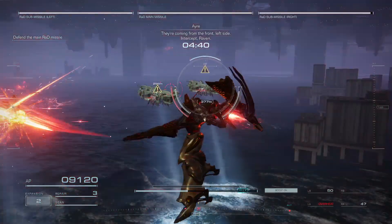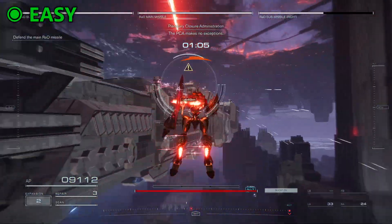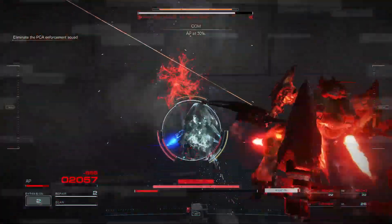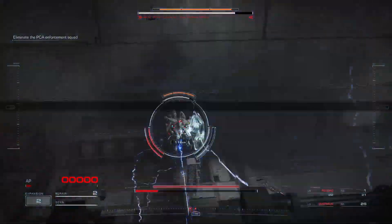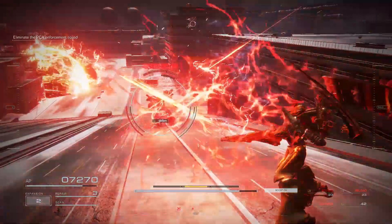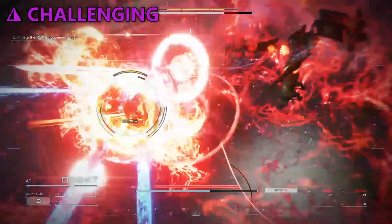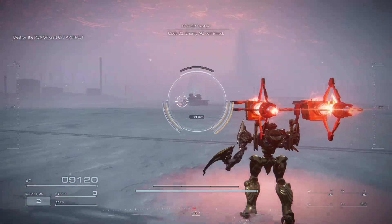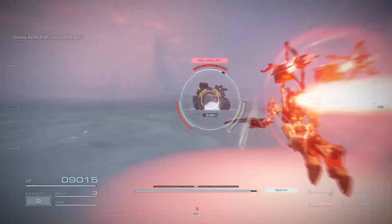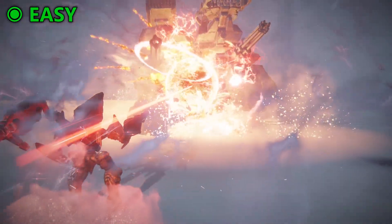Heavy Missile Launch Support returns to straightforwardness, earning you the S-rank as long as you barely take damage and know where the enemies are coming from. Eliminate the Enforcement Squads is the entire reason we spawned Captain HC five missions ago — but also, you're in a closed room. Make sure you kill all of the guys as you proceed because they will come back to bite you later. Treat the HC fight like a big health bar rather than an annoying shield and you'll have an easier time.